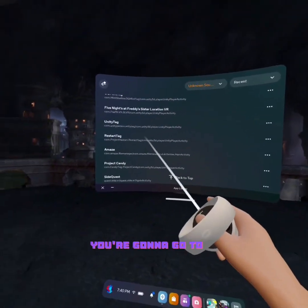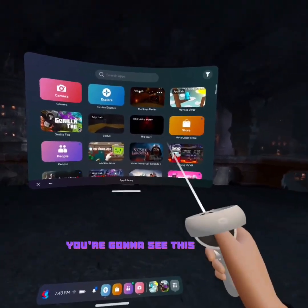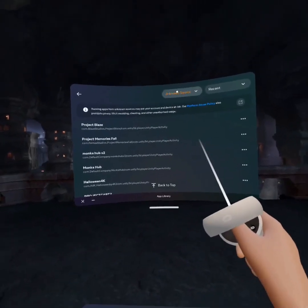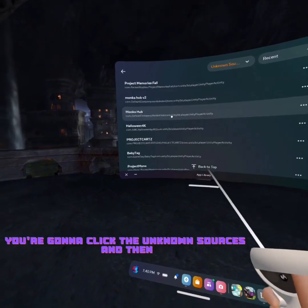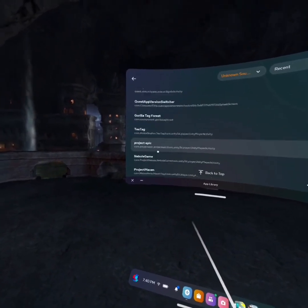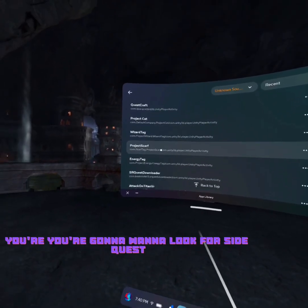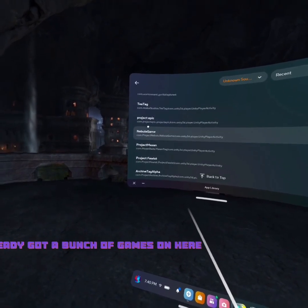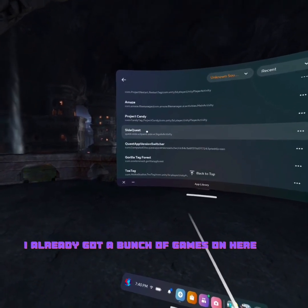You're gonna click App Library, you're gonna see this. You're gonna click Sort, click Unknown Sources, and then you're gonna want to look for SideQuest. I already got a bunch of games on here.